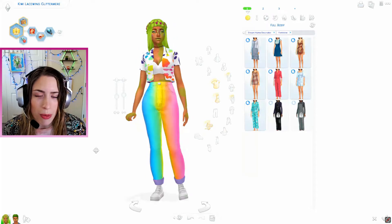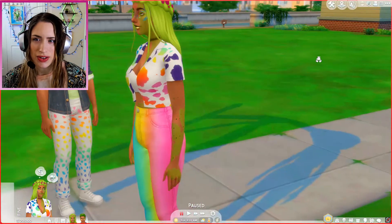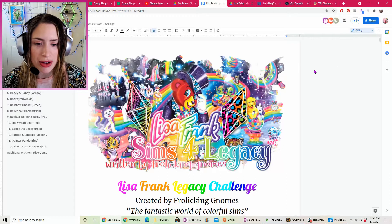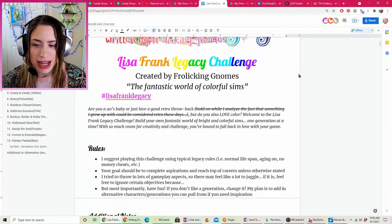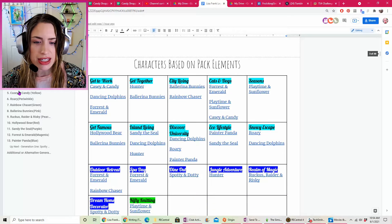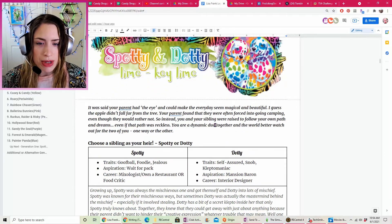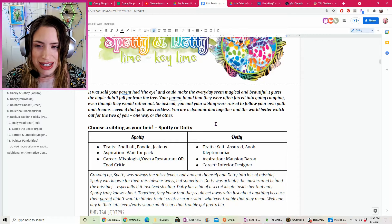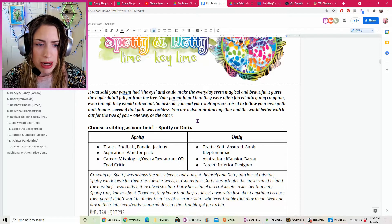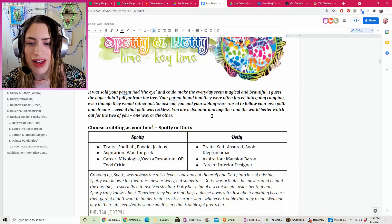Here they are in their new little lot in Willow Creek. I wanted to give you guys a little bit of background on this challenge — it will be linked below. This is the Lisa Frank Sims 4 Legacy Challenge that I wrote. It's an arborist challenge, meaning you can pick any of these characters to start with. I'm just starting with the first one, which is Spotty and Dotty. The challenge reads: 'Your parent had the eye and could make the everyday seem magical. You and your sibling were raised to follow your own path and dreams, even if that path was reckless. You are a dynamic duo, and the world better watch out.'